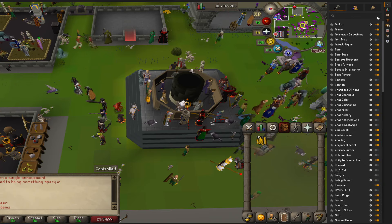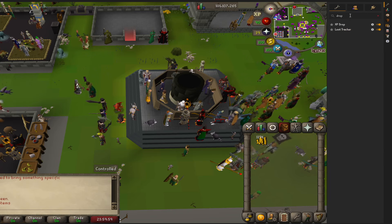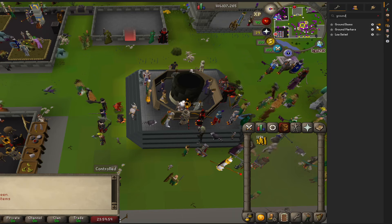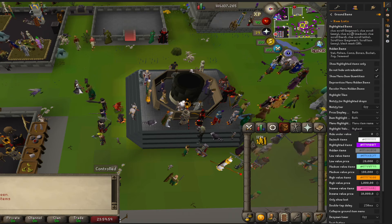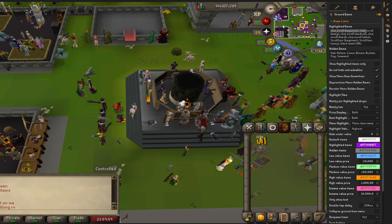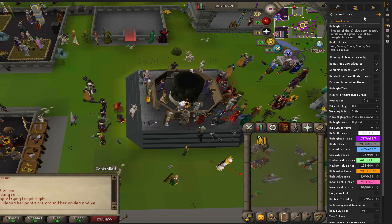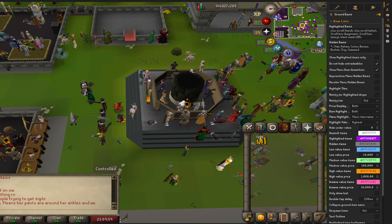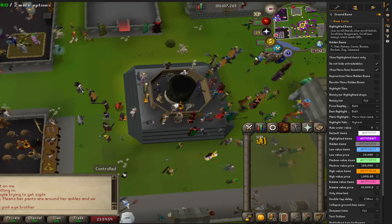I also use Ground Items. When I'm going for a specific thing, like the clue boxes — the scrolls don't drop on their own — Black Mask, because I was going for that. Throw in an Asterence because that is a common list.